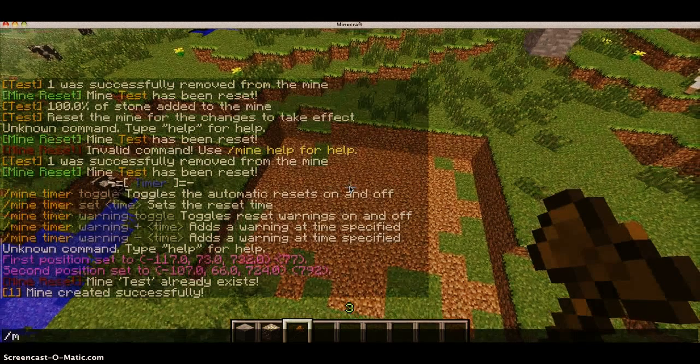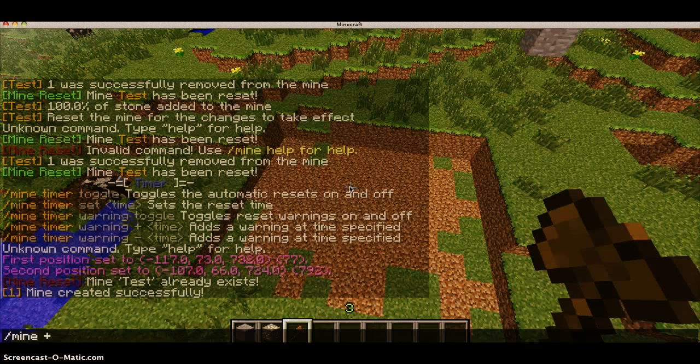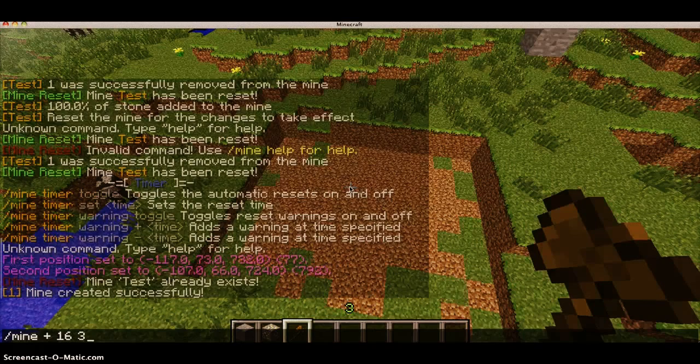So what I'll do is I'll type in /mine plus to add resources to it, and then the item ID of the block. For example, coal ore would be block 16, and then the percent of how much will be in the mine. So mine plus 16, and then 3%, for example.